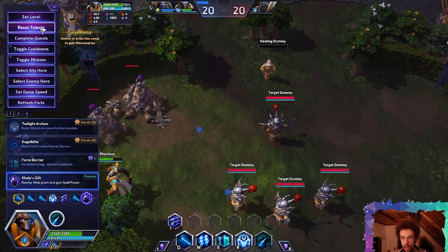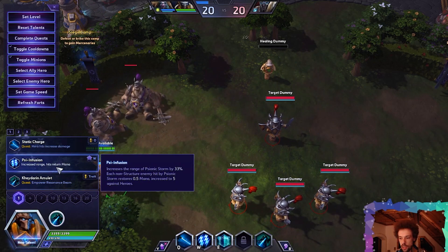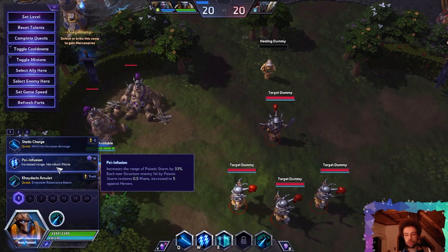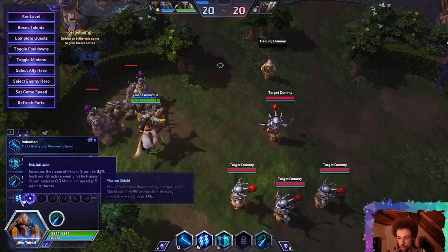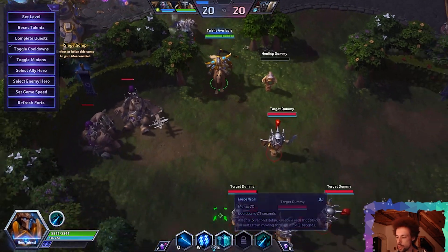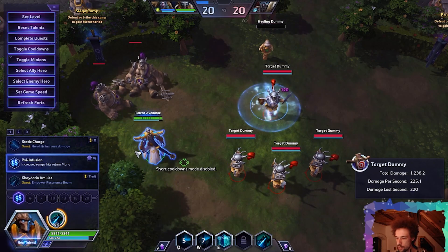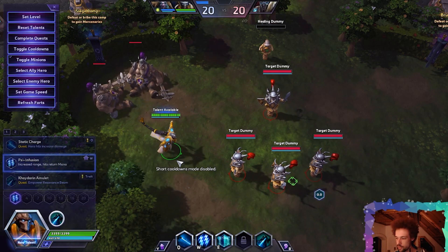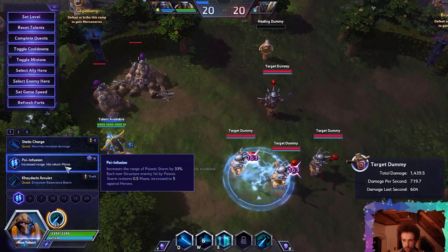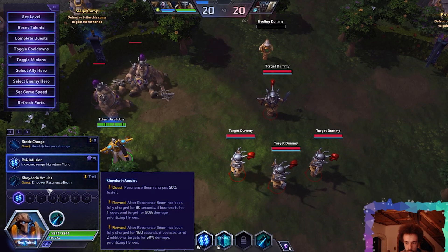Let's check another build — this time with Psionic Storm. Sionfusion increases the range of Psionic Storm by 33%, and each non-structure enemy hit by Psionic Storm stores 0.5 mana, increasing to 5 against heroes. So it increases the cast range and the mana you get back. Basically what his old quest talent used to do, but without needing to complete a quest.